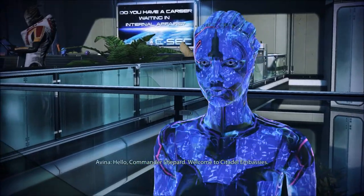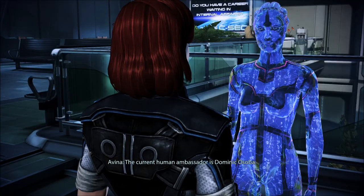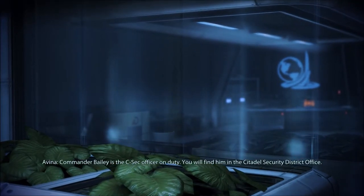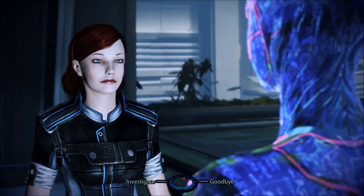'Hello Commander Shepard, welcome to Citadel Embassies. The current human ambassador is Dominic Asoba. Commander Bailey is the C-Sec officer on duty — you will find him in the Citadel Security District office.' Yes, we've met.